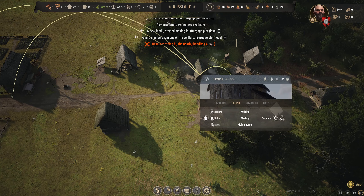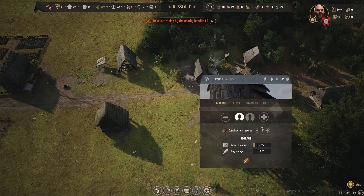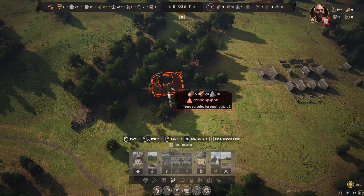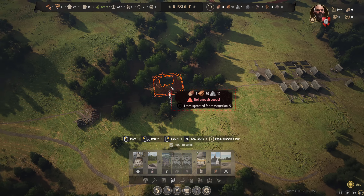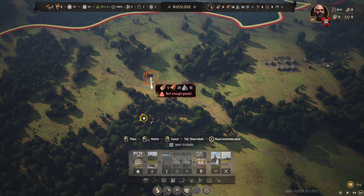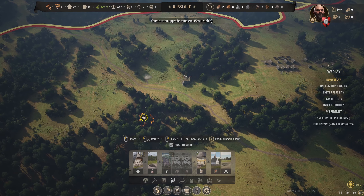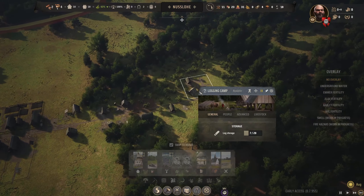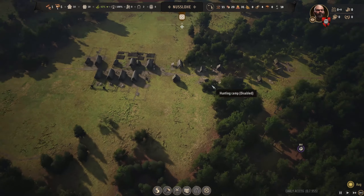Don't worry about the bandits stealing stuff - we can get our last ones in, it'll make it a lot quicker. I'm going to pop it in the trees here - might even put it further down since we're going to build quite far down. Let's go here, yeah that'll look cool on the edge of that road. And there we go - church is placed, beautiful.